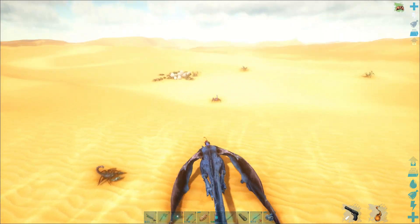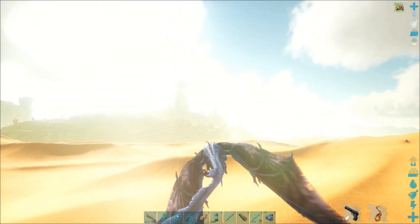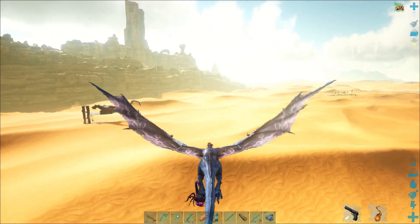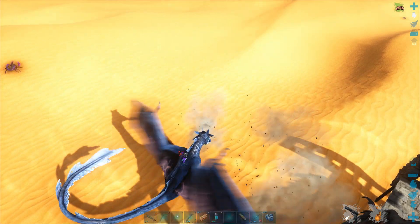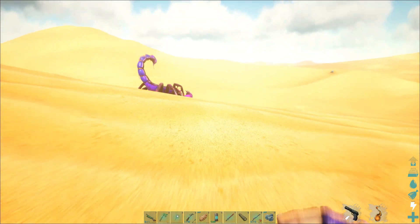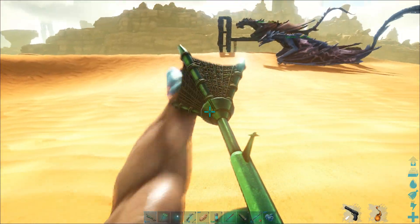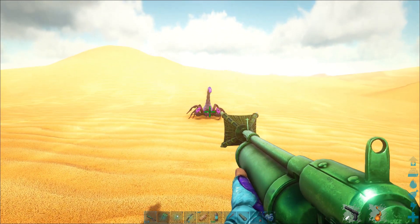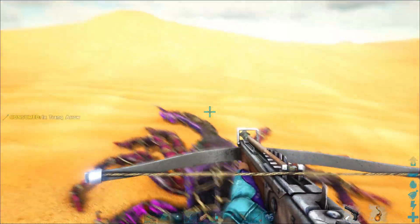I spot a scorpion — might as well tame one while I wait, since I haven't tamed one of these yet. I'll grab it, bring it back near my trap, and use my harpoon launcher with the net projectile — everyone calls it a net gun — to net this guy. I'll drop him right there, let him chase me, and get his attention. These remind me of the scorpions from Clash of the Titans — the original claymation classic. Let's drop and shrink him, knock him out.